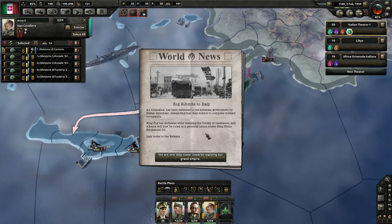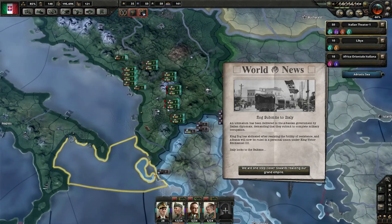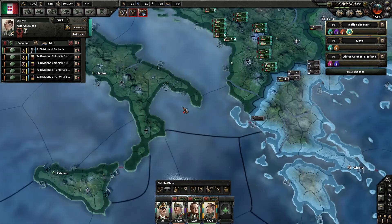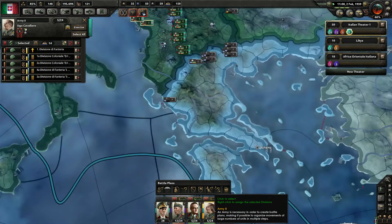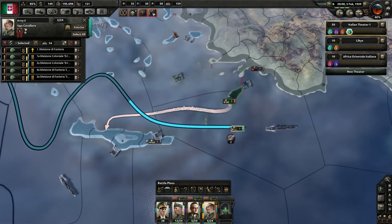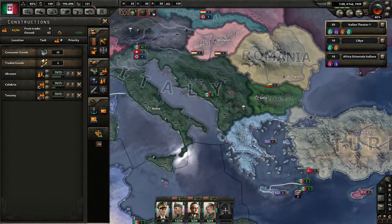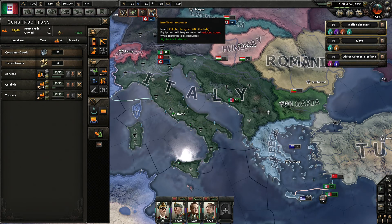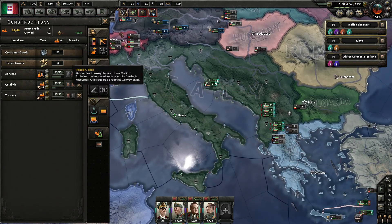We have one naval invasion planned here — 20 divisions — and one will go over here. I think we can only pick 10 guys, so let's have another four, or maybe pick one of these plus four from our main army. We'll assign a leader — this guy has Old Guard, whatever. Do a naval invasion from here to this province, so we'll get behind the lines and can either attack here or attack the panzers. We need eight transports for that.